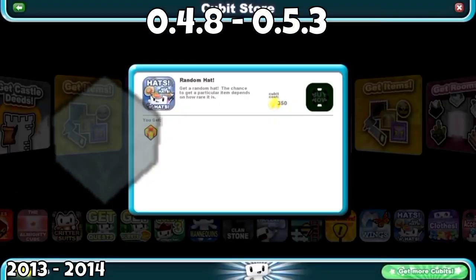Just moments before the official release of the game in 2013, Cubic Castles got its first update, which was the 0.4.8 update. That's when we started seeing the game taking its shape, with new features such as water blocks, randomized mining generation, and the creation of the Cubic Store, which used to look like this back in the day.